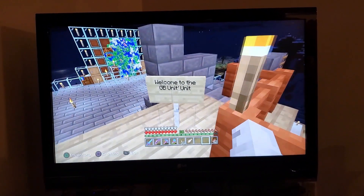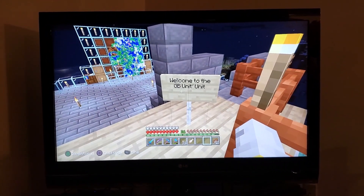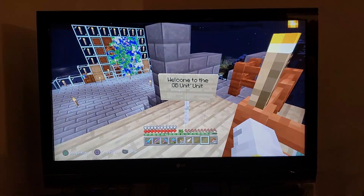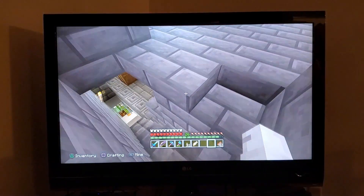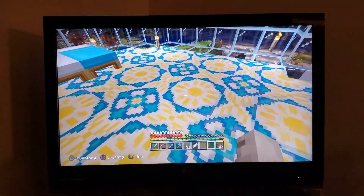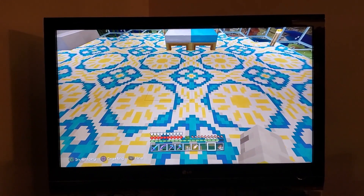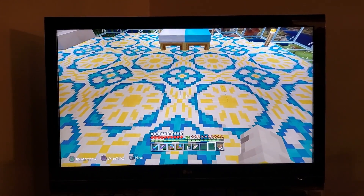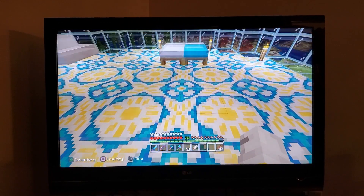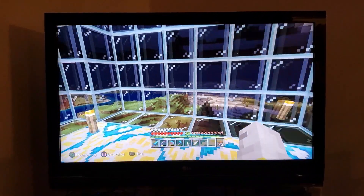Up top we have the welcome part here that says 'Welcome to the GB Unit.' We have our staircase, and I go to the bottom floor, which is the first floor I made. This is the white glazed terracotta room, built to just have a super good view of being up top.